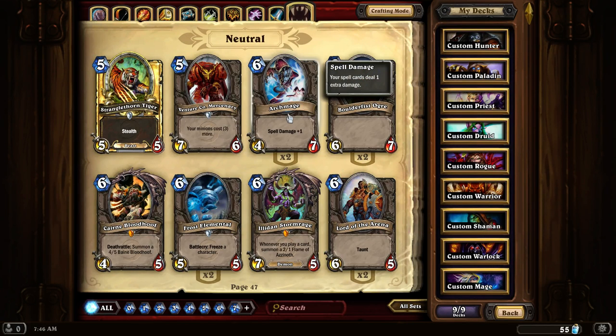Archmage. A 4-7 with spell increased damage. This is an interesting card to have — I find it's really good with low-cost damaging spells. Anything that costs a very low amount of mana combined with this card can be quite deadly.